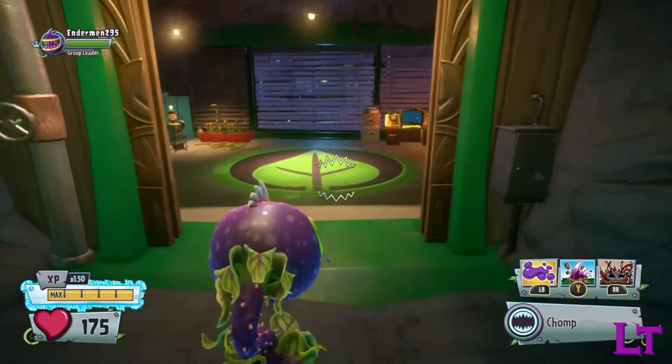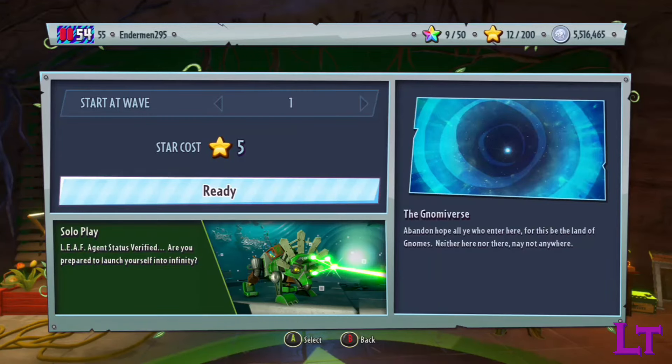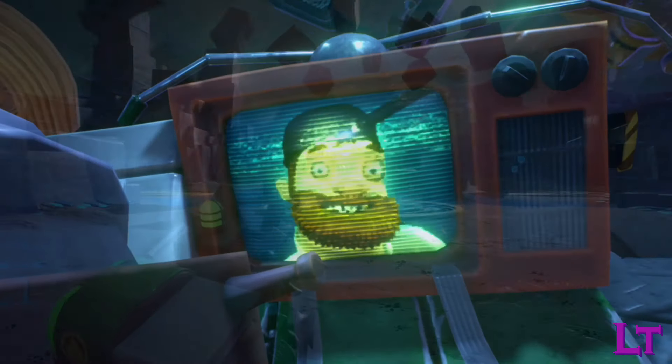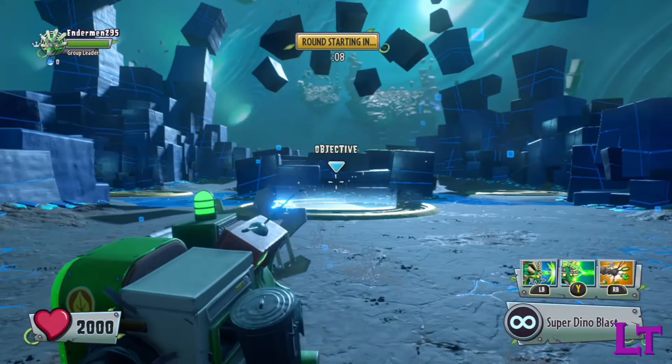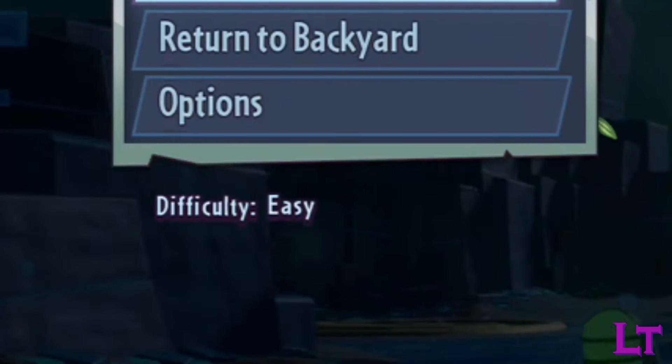Once all is said and done, make sure that you have the adequate stars available before heading to the Infinity Time area and initiating it. Once the cutscene is over, if we head over to the pause menu, we can now see that the difficulty has been set to easy, just like the Ops session we had moments prior.